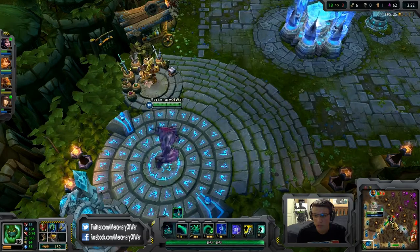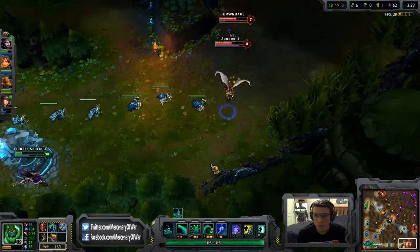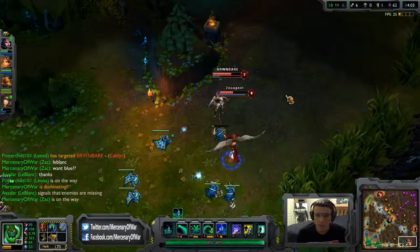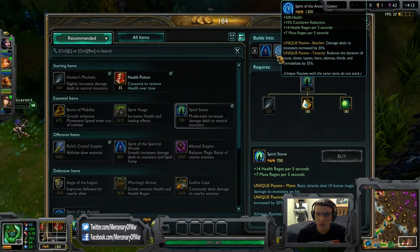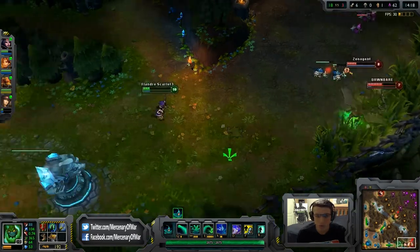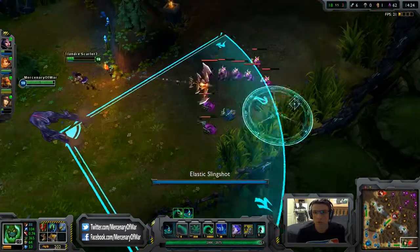Spectral Wraith is bomb for Zac. A lot of people like to build Ancient Golem, but I'm a fan of Spectral Wraith only because Ancient Golem just focuses on mana and health at the same time, whereas Spectral Wraith focuses a lot on Ability Power. I think Zac needs more of the Ability Power focus.